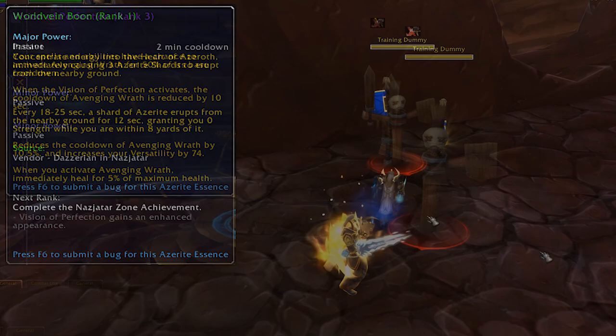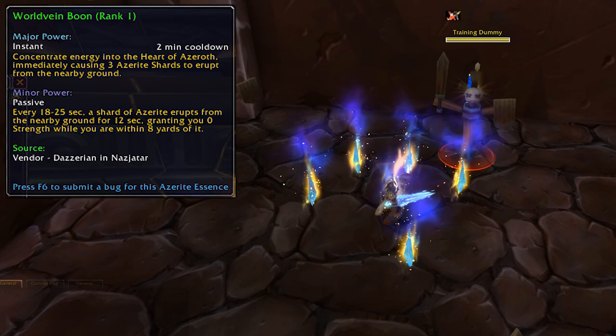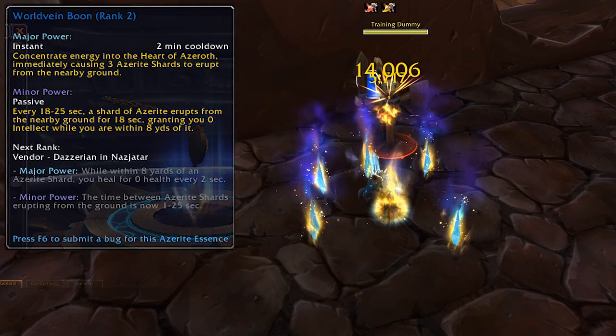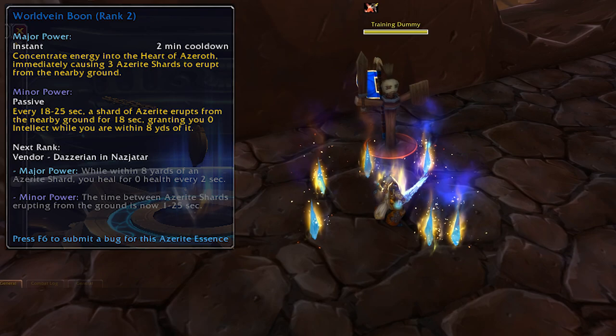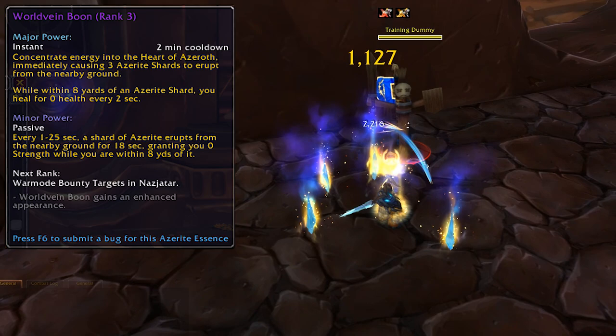Worldvein Boon plays around static shards of Azerite that pop up out of the ground and provide you with primary stats while you stand close to them. Ranks 1, 2, and 3 all come from a vendor in Nazjatar — this might be related to some special currency or more reputation. But rank 4 comes from war mode bounty targets in Nazjatar, which is a really interesting twist. So if you don't play with war mode on, say goodbye to rank 4 Worldvein Boon.